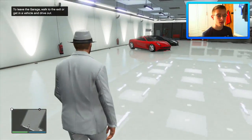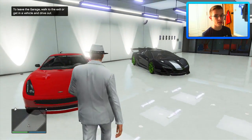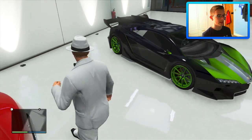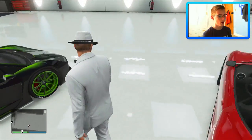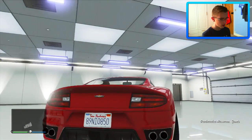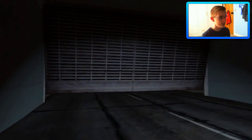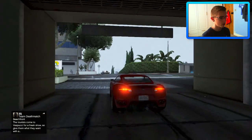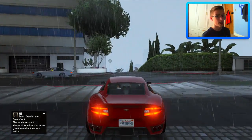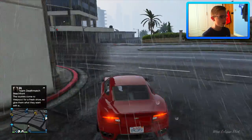We are back and we have our Massacro sitting pretty nice next to our Zentorno. If you missed that video where I fully upgraded that, you can check the link in the description. For this video we're going to be customizing the Massacro. From the back it actually looks a lot like an Aston Martin — like the Rapid GT in this game — and from the front it looks like a Carbonizzare. So we've got a mix of two cars going on but it looks pretty nice and I can't wait to customize it.